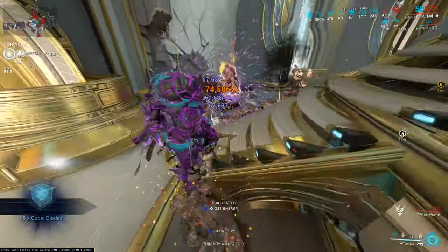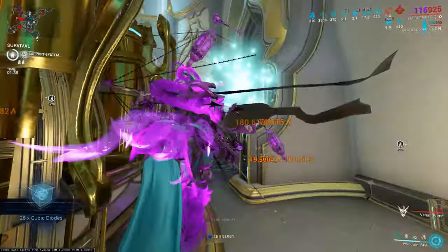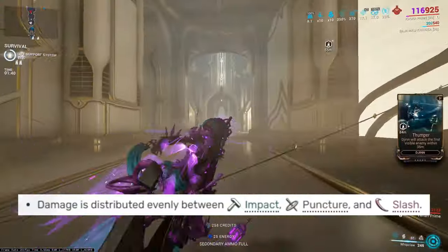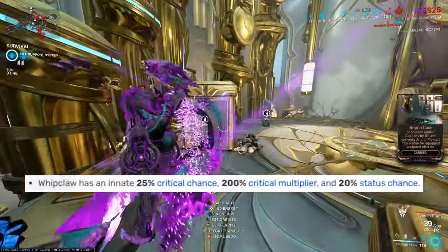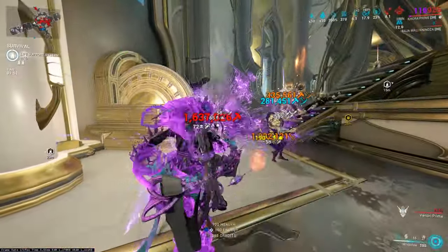Whipclaw is one of the most annoying abilities to explain but I'll try my best. The damage is distributed equally between impact, puncture, and slash, so all three are the same. Whipclaw has an innate 25% critical chance which can be maxed out at 275%, a 200% critical multiplier, and then 20% status chance.